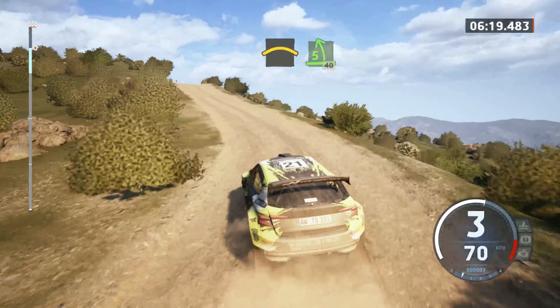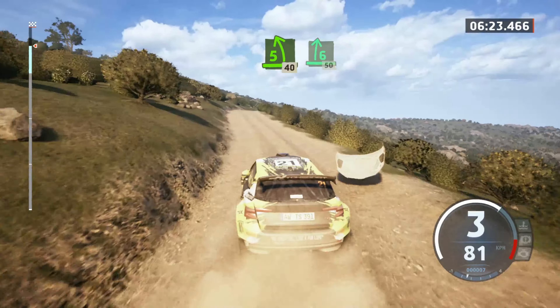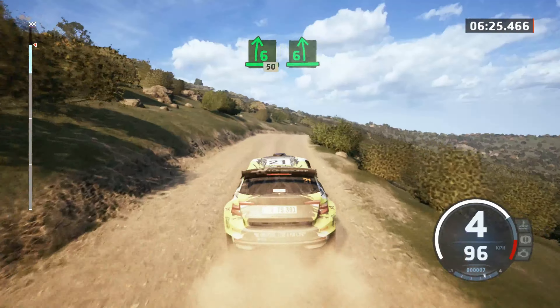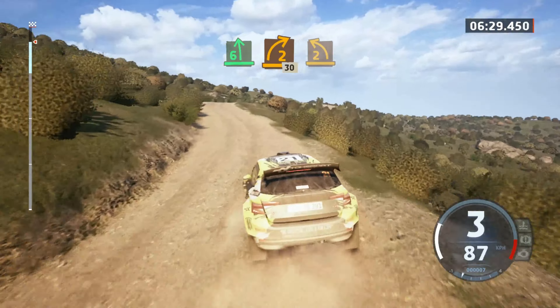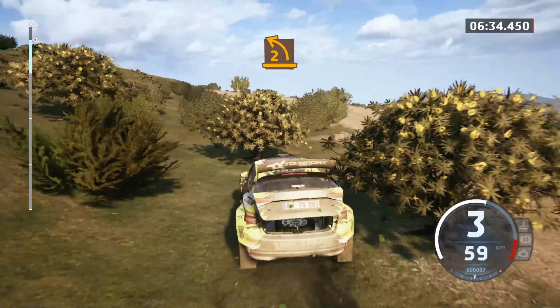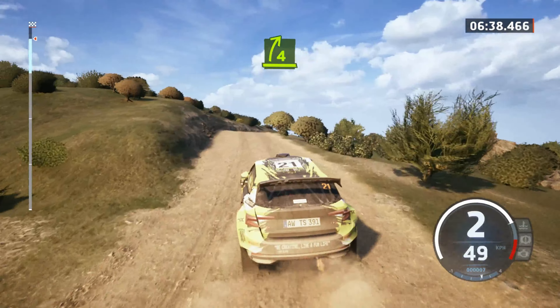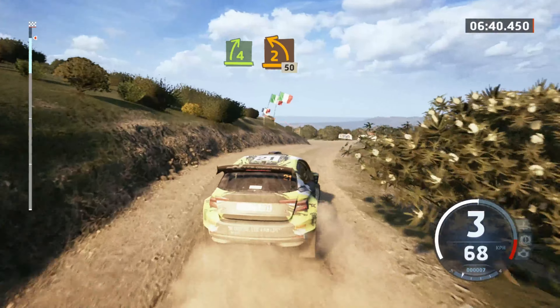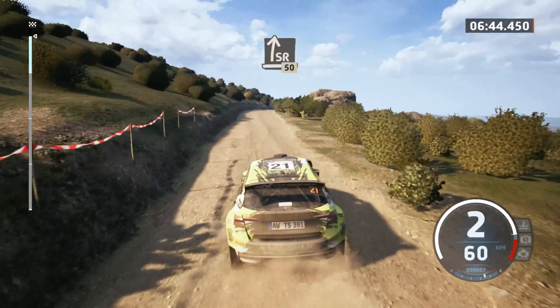Crest, to five left, 40. Six right, into six right tightens, over crest, 50. Slowing, six left, and seven, two right, over crest, 30. Two left. And four right short, over crest. And two left, 50. Slight right, over crest, 50.